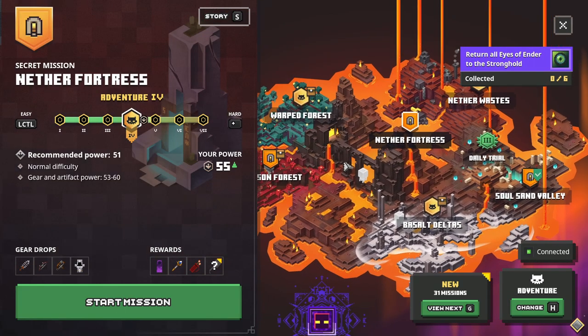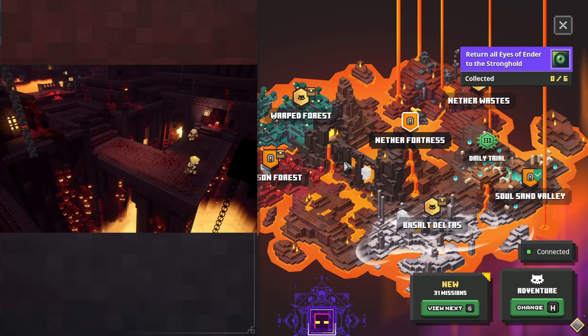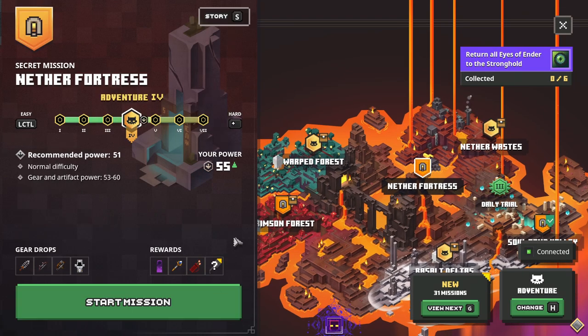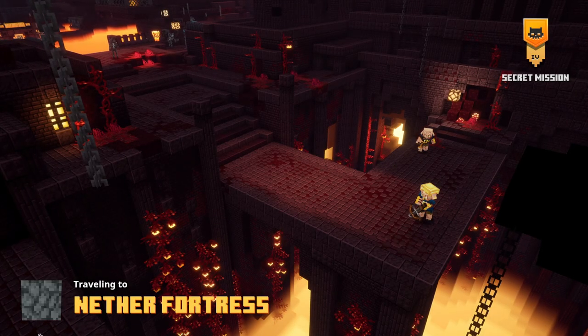The Nether Fortress: River of Fire. The Nether is a place of scarce resources but one thing is abundant — lava. All those who want to survive must find a way around its scalding surface. Finding a safe path to reach your goal is not for the faint of heart. Let's go for what might be the final level of this DLC. We do have an unknown artifact, so hopefully that's the one we discover.